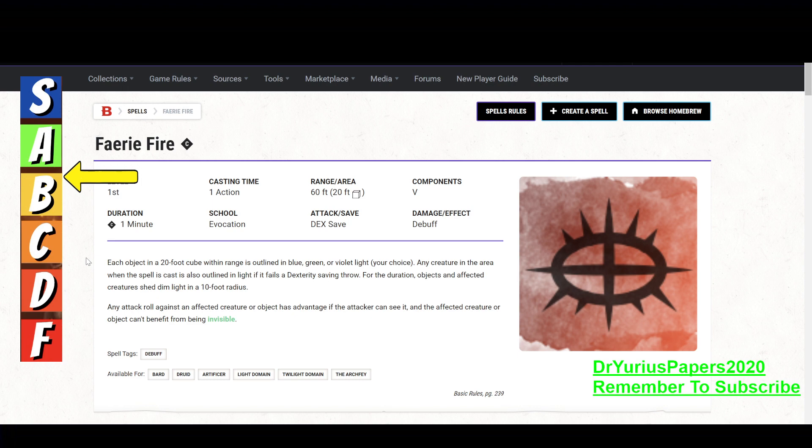So invisible creatures become visible, and they cannot become invisible later on — that's a big one. I've seen this spell cast quite a bit in combat. It is kind of a panic button spell that has some extra benefits, and those extra benefits are the advantage for attackers. The reason I say this is a panic button spell is because if the party does not have a way of seeing invisible creatures, invisibility can be something that is very hard to deal with in D&D 5th Edition, and this is one of those things a Bard, Druid, or Artificer can pull out of their pocket.